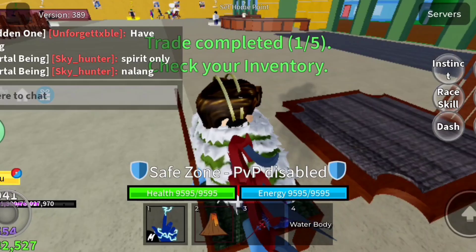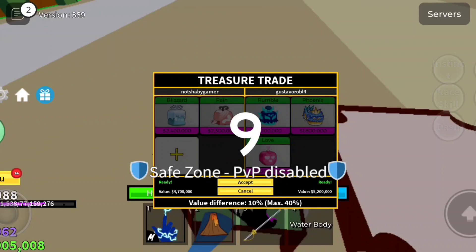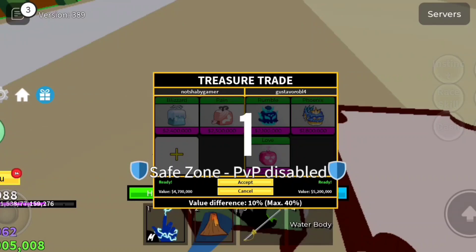Now I am going to the next trade. I got a trade and I am going to put in — this is a phoenix paint and love is also there. So blizzard — I got a rumble and got a good add. So this is my first rumble, one rumble is back to me, and we will get a blizzard.